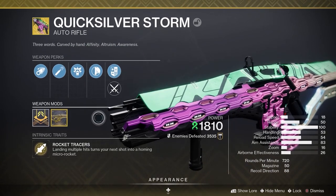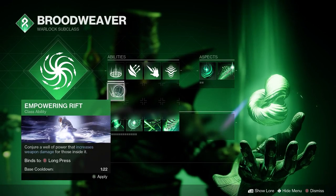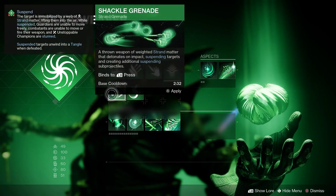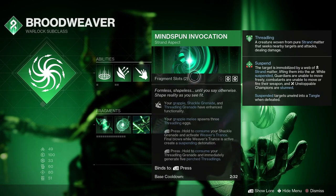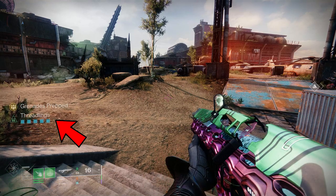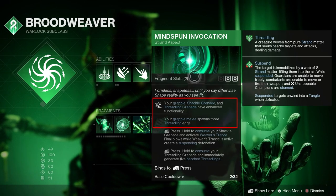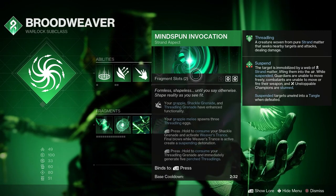Now how are we going to maximize the amount of Threadlings we create? Let's go over the subclass, aspects, and fragments. Starting with the Healing Rift — that's totally up to you and the level of difficulty of the activity you're doing. For the grenade, Threadling Grenade is the way to go. You might like Grapple for the mobility or Shackle to suspend champions or tormentors, but the reason we're going Threadling is the Mindspoon Invocation Strand aspect. This aspect enhances our Threadling Grenade with the ability to consume our grenade and generate 5 Threadlings idle and ready to go, so every time your grenade is ready you consume it to spawn your army around you and begin the grenade cooldown immediately. Grapple also gets enhanced to spawn 3 Threadlings after you Grapple melee someone, and Shackle allows you to suspend with weapon kills, but we will be suspending a different way and we're maximizing on Threadlings here.